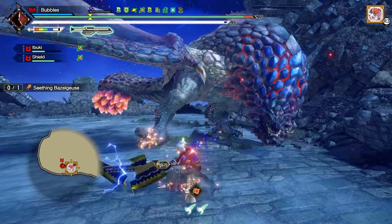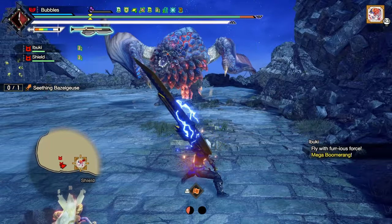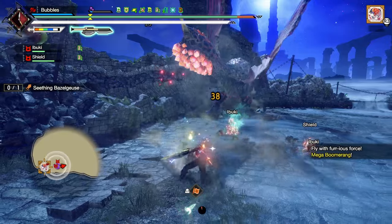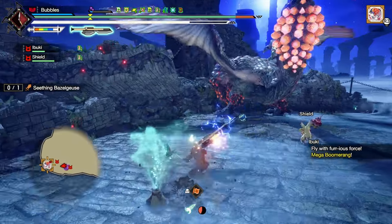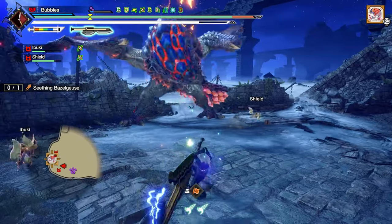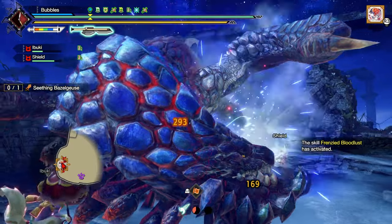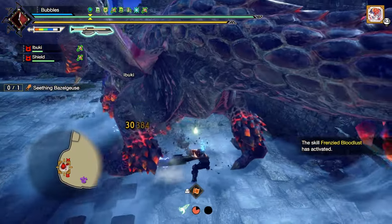Stagger him. Also, it's not that bad of a monster to use exhaust on, in all honesty. Because his head — he has a lot of singular attacks. So staggering him out of things isn't too bad. Because normally monsters you don't want exhaust on are combo-heavy. This lad's kind of sporadic, so it's not too bad.